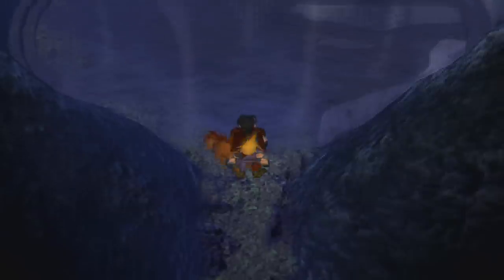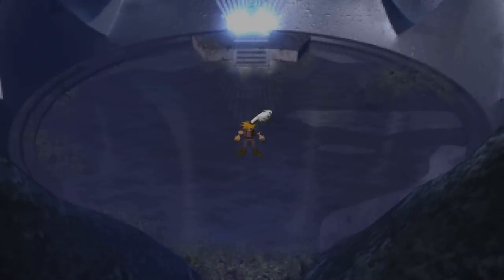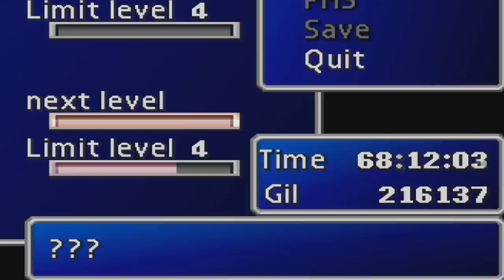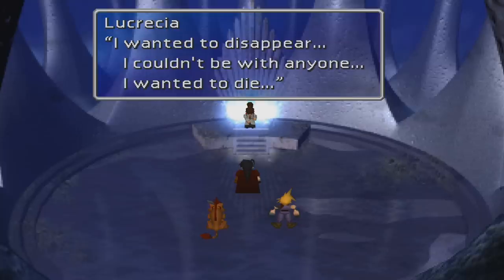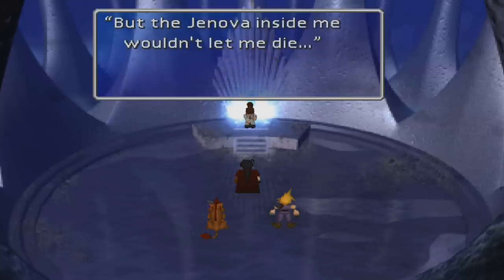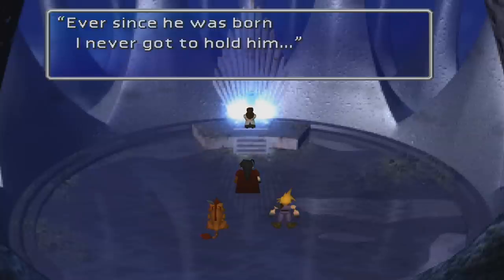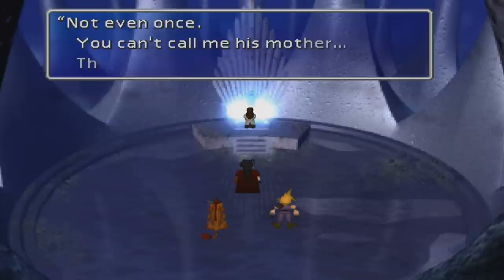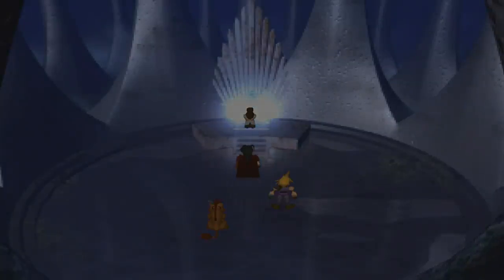The party can also optionally run into Lucretia in Lucretia's Cave — or so it's called, even though the game only refers to it as '???'. Here, Vincent relives all of his memories. Lucretia says that she moved to the cave after giving birth to Sephiroth in hopes that she would die there, but cannot because of the Jenova cells in her body which make her practically immortal. She asks about Sephiroth, and Vincent lies to her by saying that he is dead so that she'll never know that he's trying to destroy the world. However, at that time, Lucretia knows that Vincent is lying.